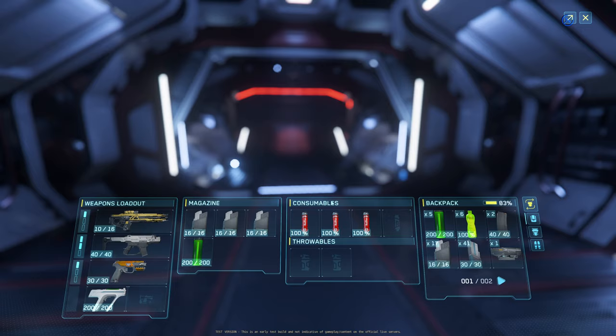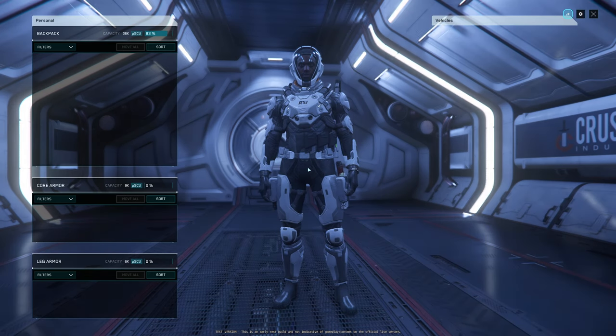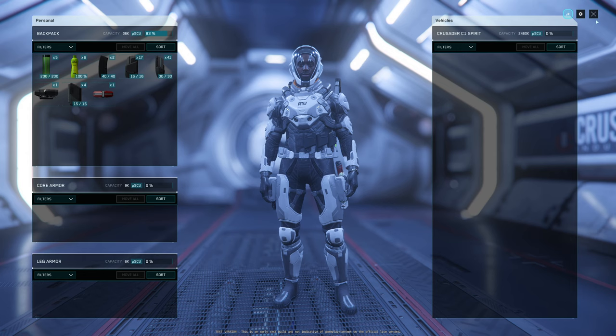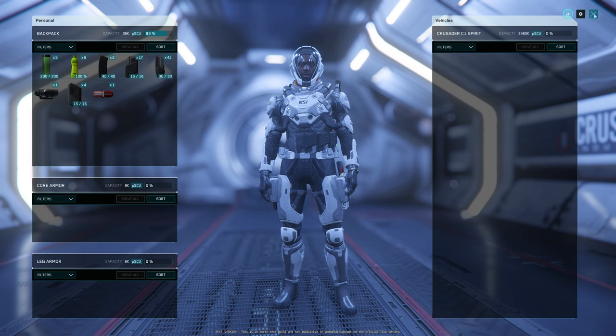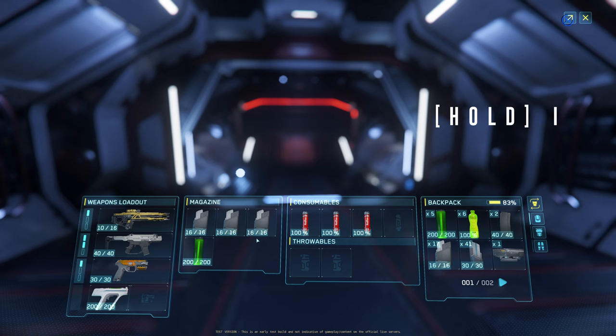So now, when you hold I instead of just hitting I — hitting I will just bring the regular inventory — but if you hold I, it'll bring the new loot screen here.